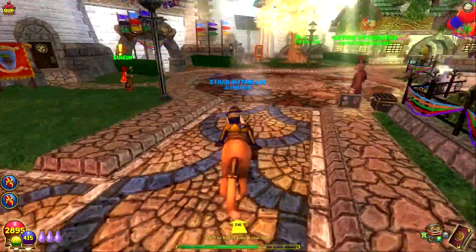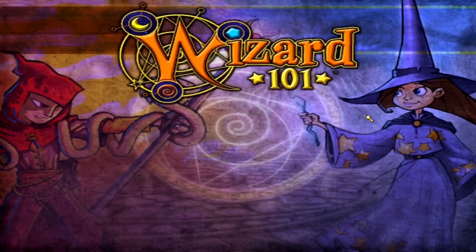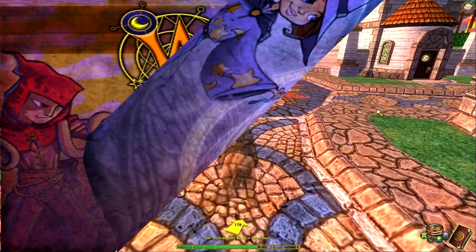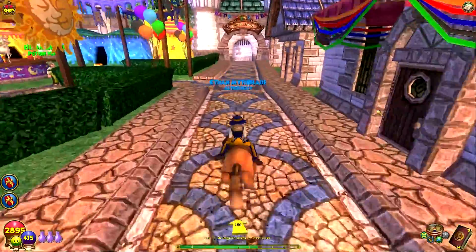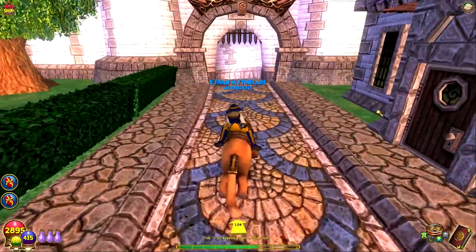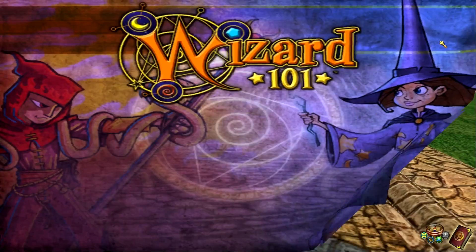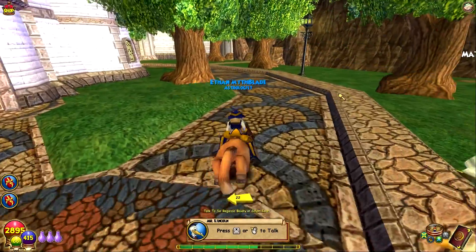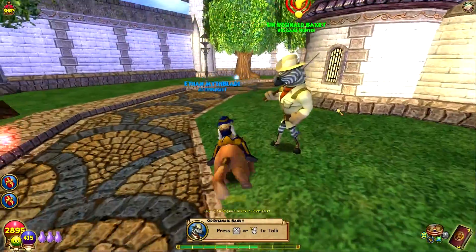It's nice to get out of the water! Zafaria — I think leaving the world will be around level 75 or so, definitely a great place to be pre-Avalon. Avalon is my favorite world of all time and we'll be there in about two weeks or so, same as Celestia. There's Sir Backsby — he's a big game hunter.